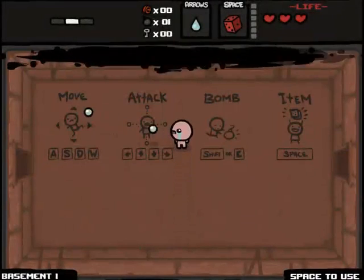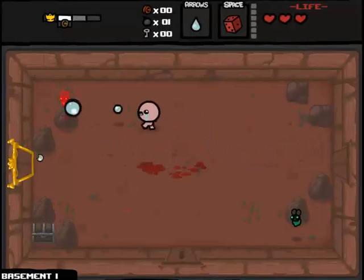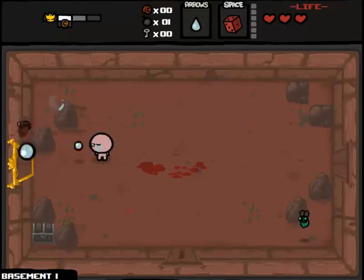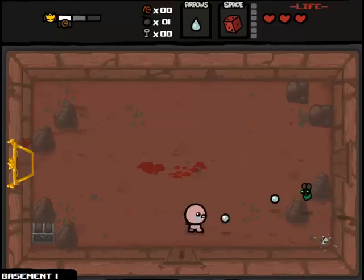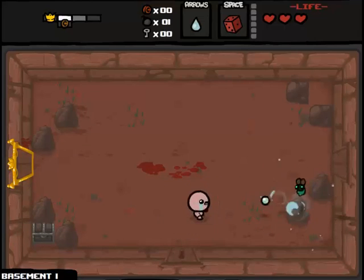Isaac with the D6 is probably the greatest character in this game. The D6, in case you're not familiar, allows you to re-roll the item in the item room. What is re-roll exactly? What happens is you look in there, it's an item you don't want. If it's a spacebar item, you pick it up and put it down so it gets out of the rotation, which means it can't appear again in this run.